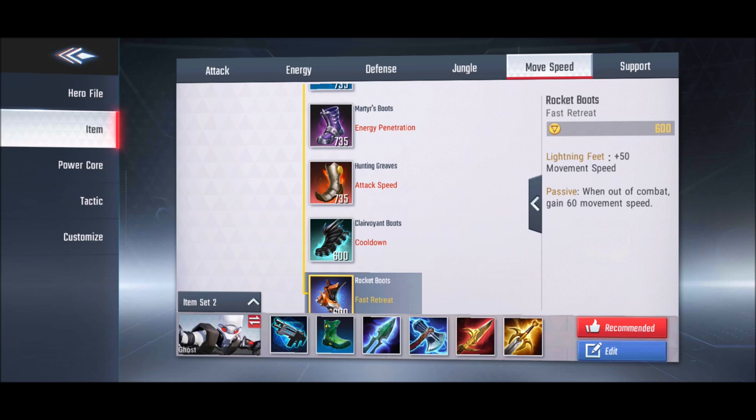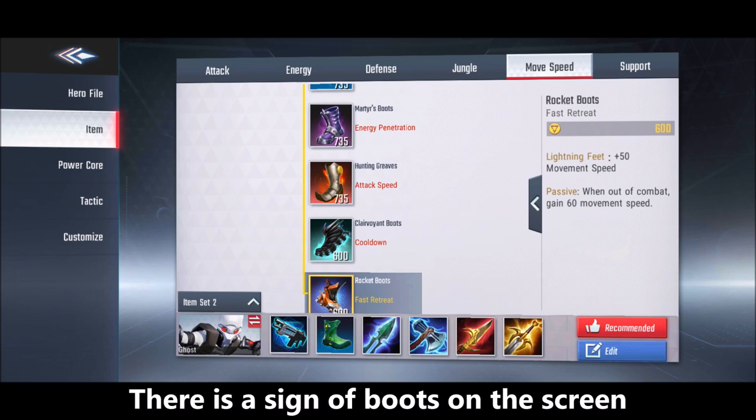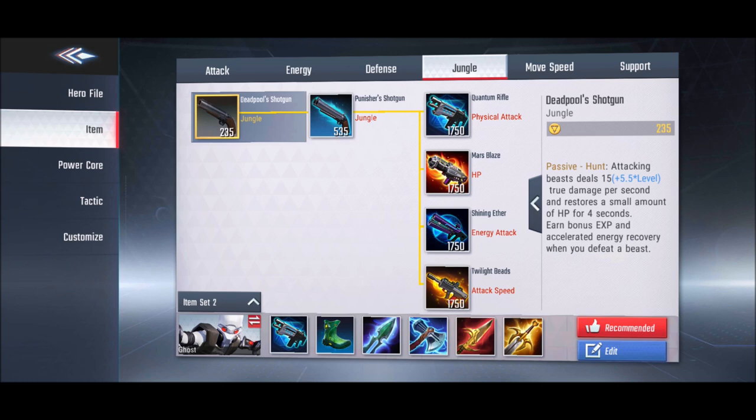The last option are Rocket Boots. When you are out of combat — meaning you are not attacking anyone and not taking any damage — for about 3 to 4 seconds, you gain 60 bonus movement speed. You can see the icon activate when this is in effect.